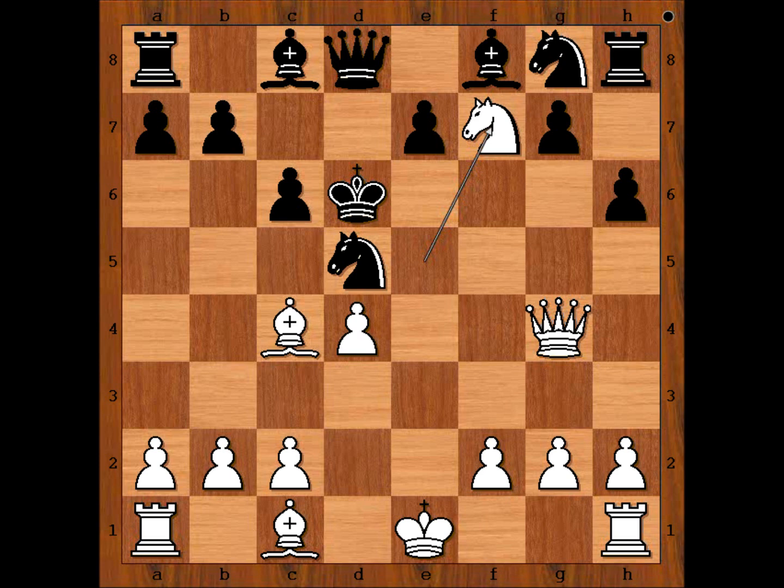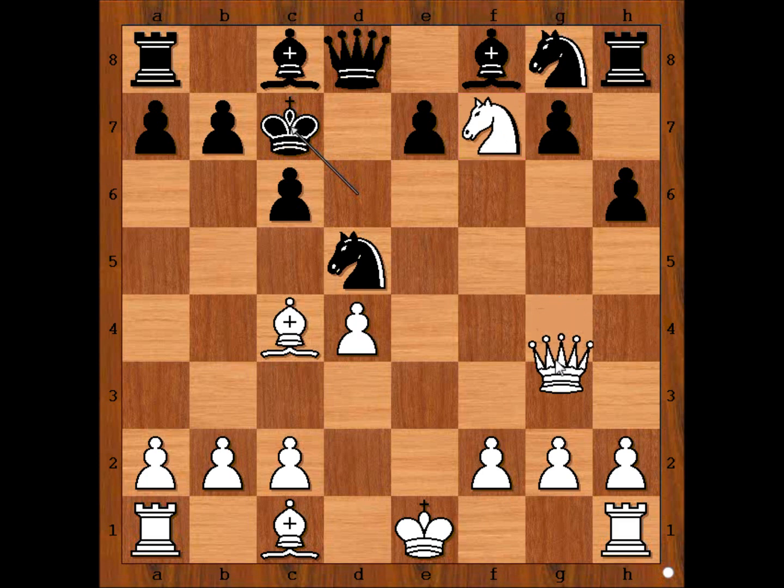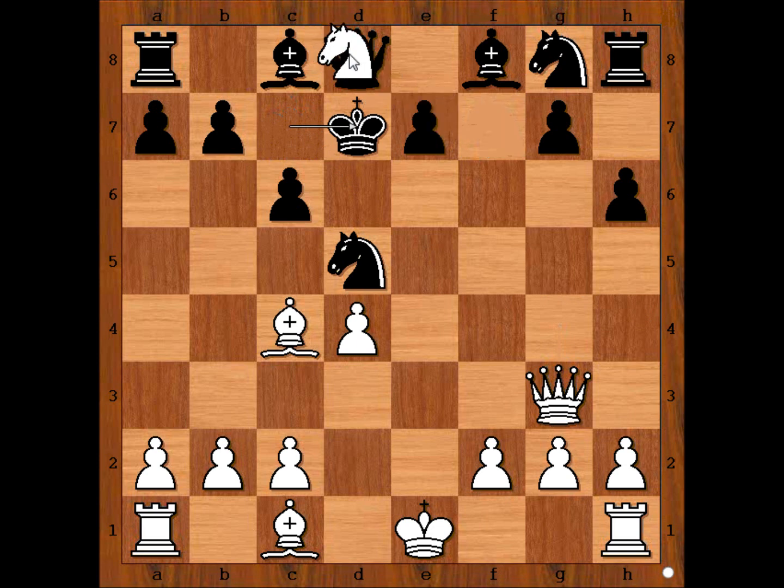Black resigned. If king to c7, then you capture the rook? No — capturing the queen is better, isn't it? No, this is not better. The right move is queen to g3. Because if you capture the queen with the knight, then bishop takes queen. So first, after king to c7, check — and after king moves, only then you take the queen.